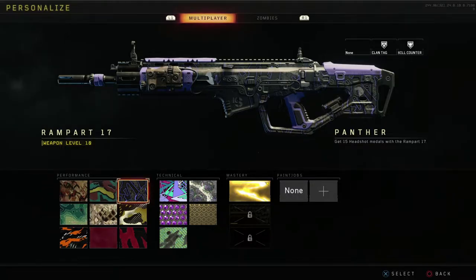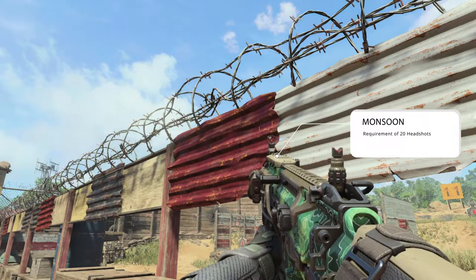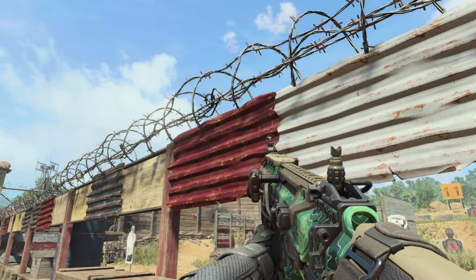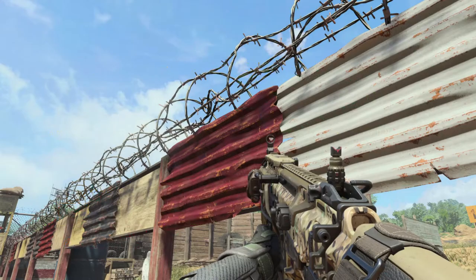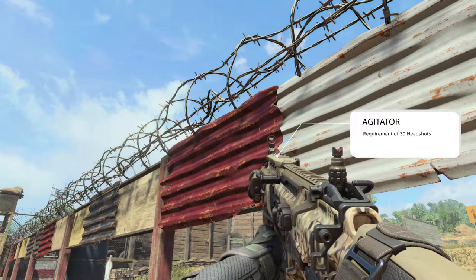Purple and black — obvious. Next up we've got Monsoon, kind of a just regular camo. I don't know why it's called Monsoon because it's really green — just looks like a jungle, kind of like a jungle tech camo. But 20 headshots, not really that bad.